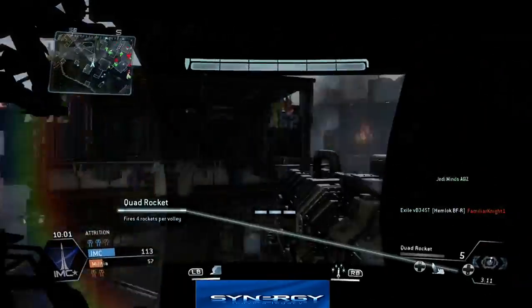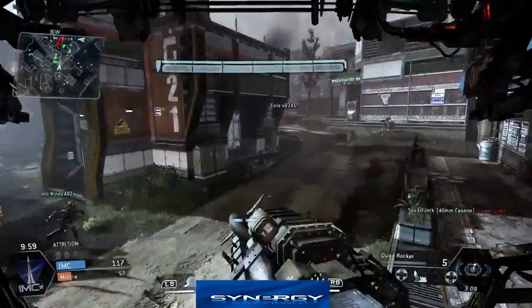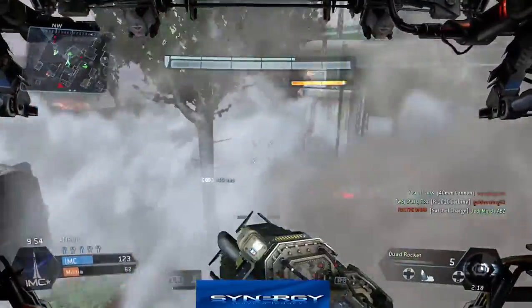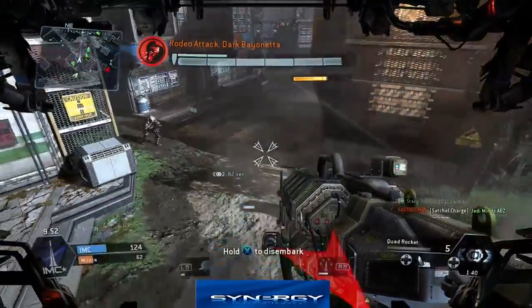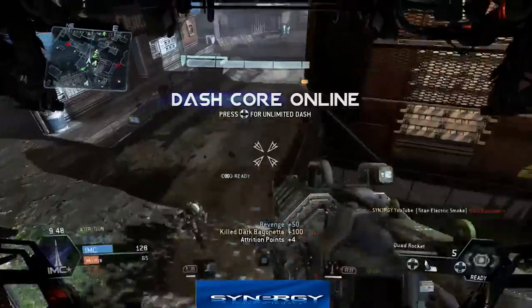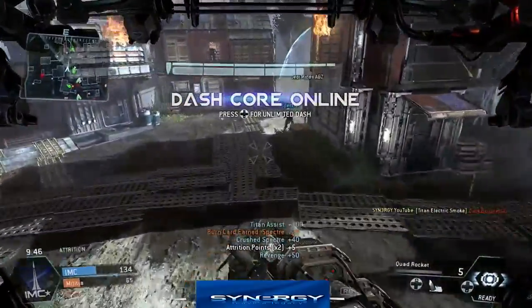It's not like there are complete noobs on the other team — there's an actual G9 on there and a G2 as well, so they've got some perspective of the game. What we're doing here is using the smoke — we end up with a rodeo so we back up into that smoke and end up picking up the human kill from that.